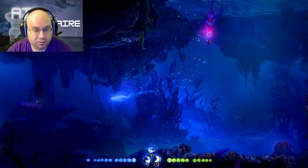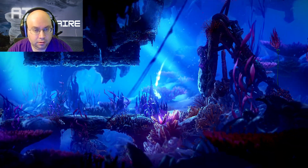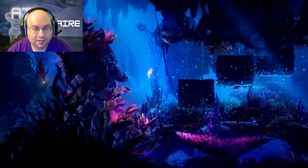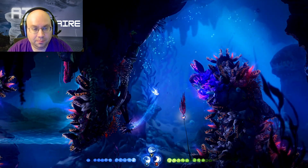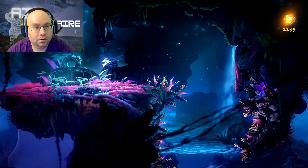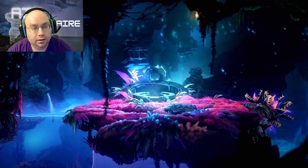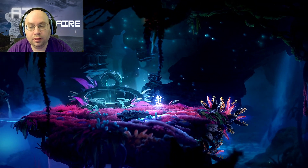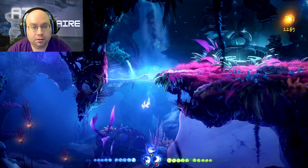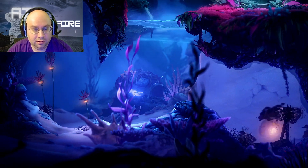Just keep going south — don't take any hits. This is why we definitely need the dash. We wouldn't have been able to do that with just a slightly faster swim speed. Restore our energy, and now we have the second spirit well here. I think there's something up there — yep, a spirit energy. And this we can't get yet because we need the Sand Dash to get through there.